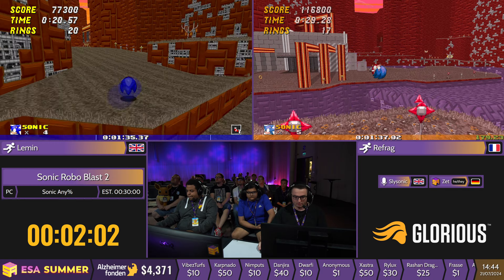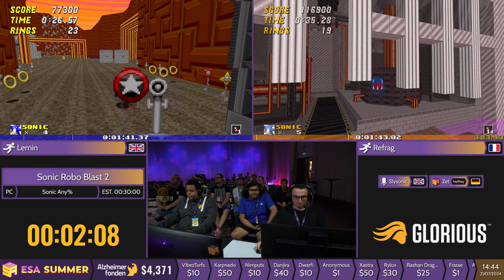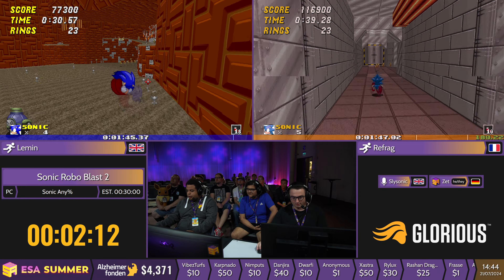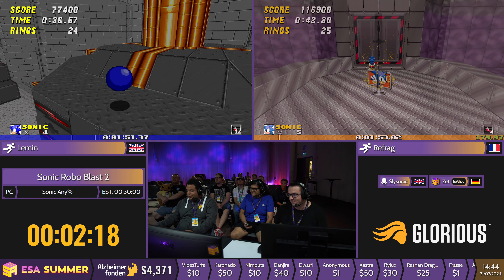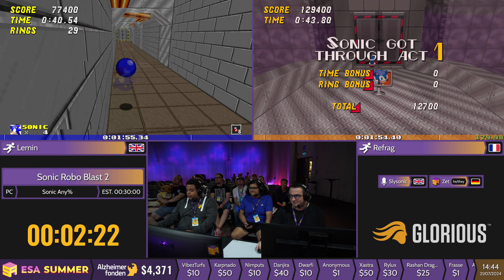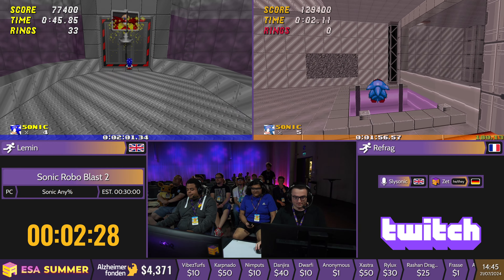Refrag pulls a little bit ahead and into Greenflower 3. This game is actually built on the Doom engine, so we can go into first-person mode and hit Eggman. This Eggman hitbox is really small. But Refrag getting through nice and cleanly there with an 11. Let's see Lemon replicate that. Nice. So now we are going into the next zone, which is Techno Hill Zone.